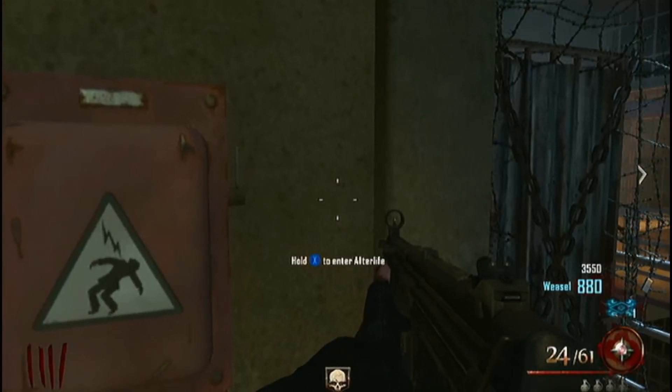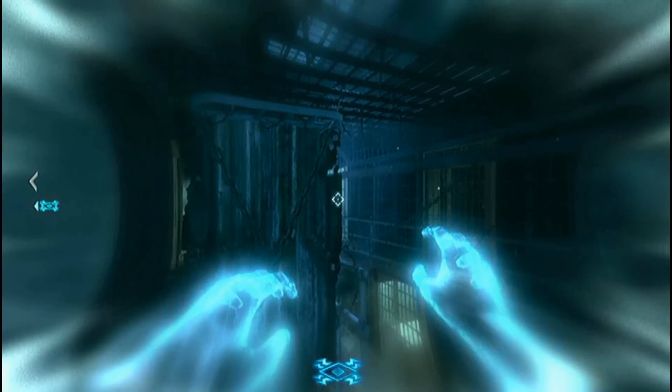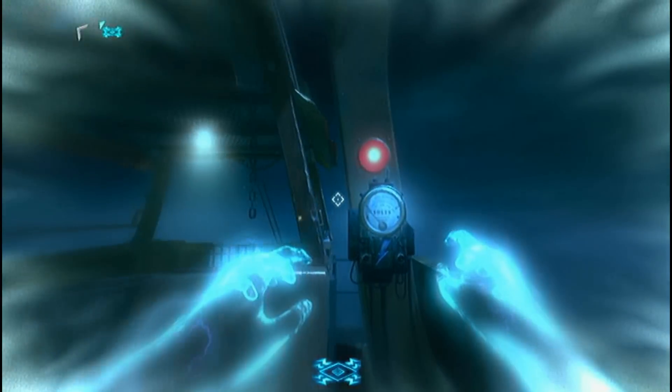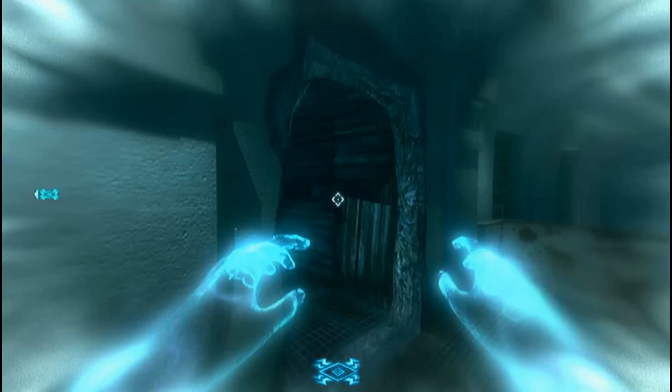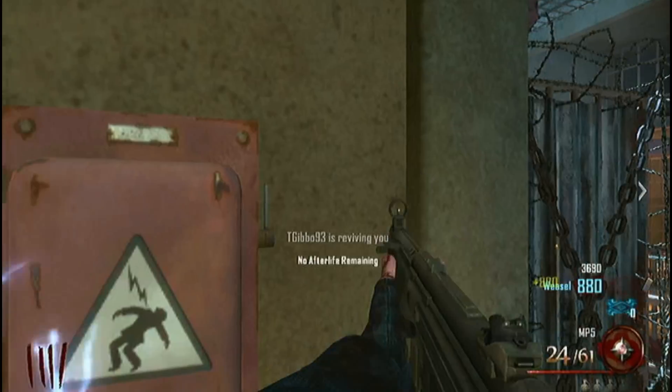Run straight to the end of the room and you'll see an afterlife box. You want to hit that and you'll be in the afterlife. Run all the way to the end of the corridor and you'll find the gondola. Zap it until the power turns on and get back in your body.